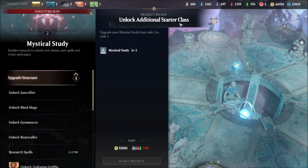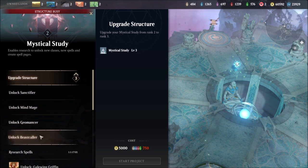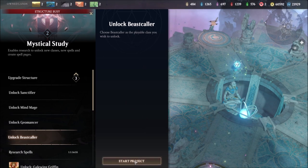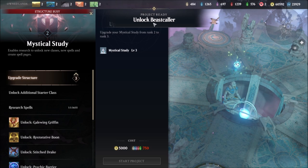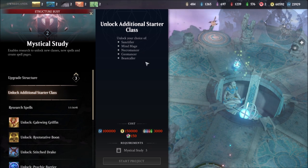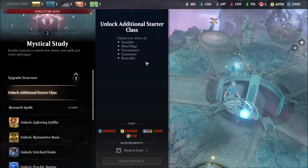Unlock Additional Starter Class is now unlocked. Then you simply want to pick the one you want. We're going to go with the Beast Caller, and Beast Caller is now unlocked. Then you can go ahead and do this again. You can see that the prices significantly go up — they go up by a ton.